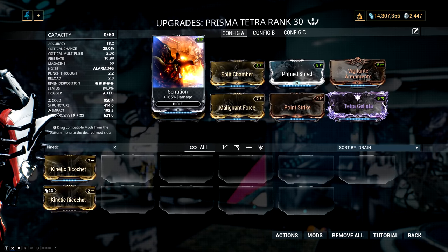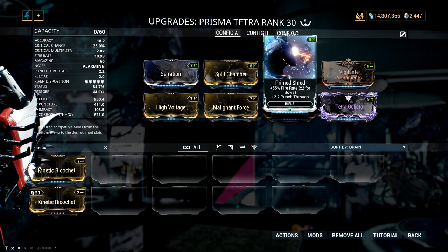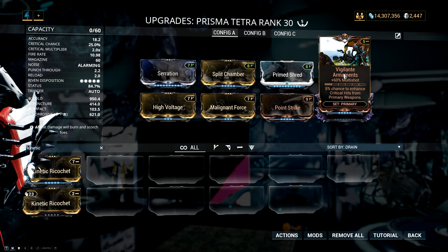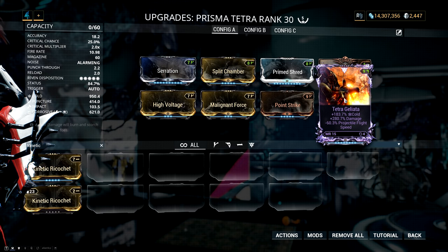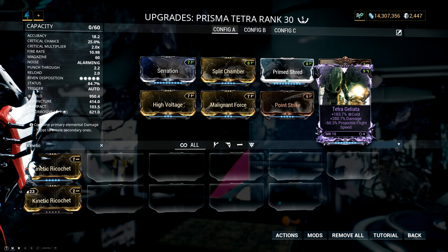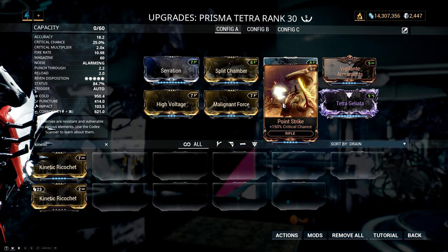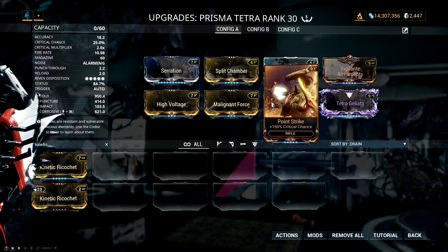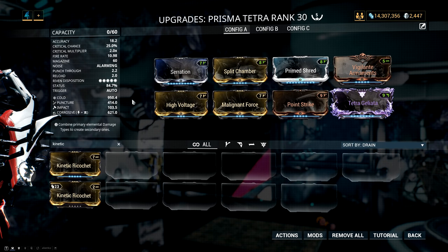The mods I'm running are Serration for damage, Split Chamber for multishot, Prime Shred for fire rate and punch through which works fantastically for the Prisma Tetra, Vigilante Armaments for additional multishot, then a riven — in my case Tetra Geliata — for a lot of cold damage, a crazy amount of flood damage, and unfortunately some negative flight speed which is not that big of a deal because the bolts are pretty fast. Then I personally chose Point Strike to bump the crit chance up to 25%, before topping it off with Malignant Force and High Voltage for corrosive damage and status chance.